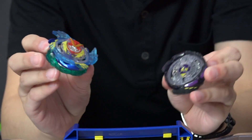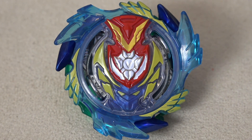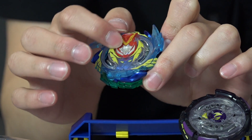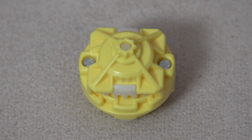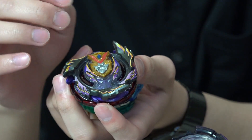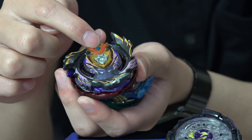The first Beyblade is Strike Valtric V3. It has the strike god chip installed on the energy layer, but it's mainly for looks because you can't remove it with the tool. You still have the same switch-strike ability with spring blade attack, whereas the actual Strike God Valkyrie is supposed to have the spring blades locked because of the strike god chip. So it's more of a cosmetic difference.